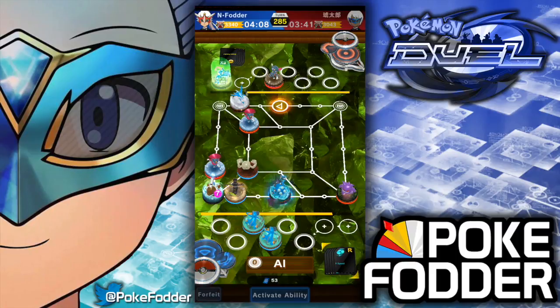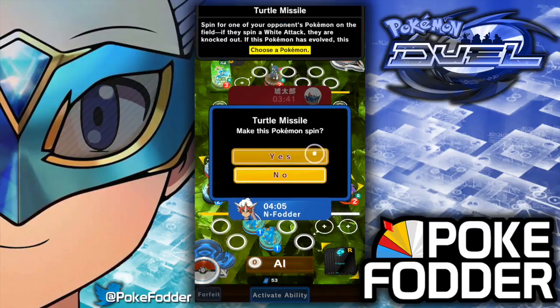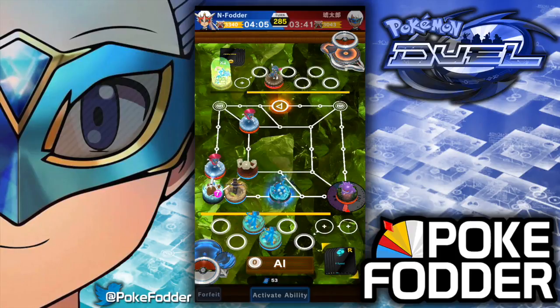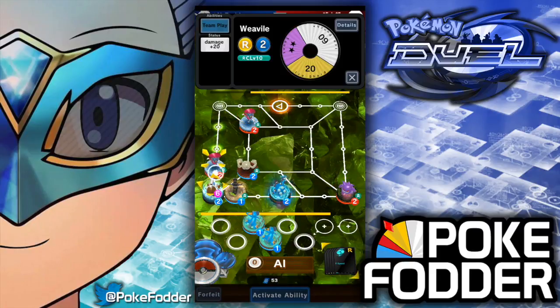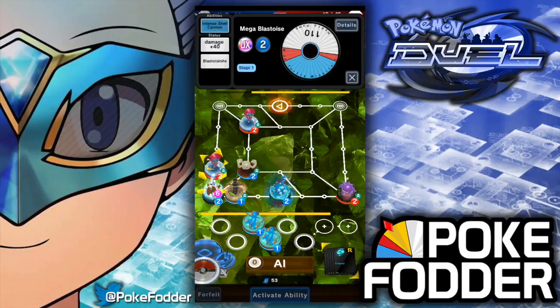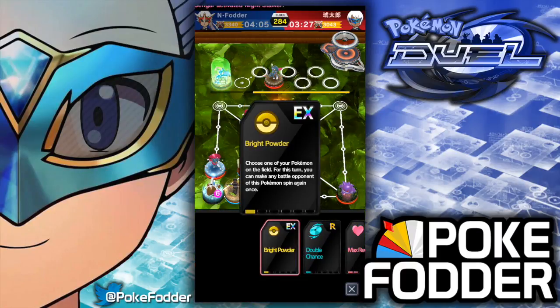Mega Blastoise — that ability is so good. That was a close one, but I've got at least another try. These Weaviles have a ton of white as well. I am definitely going to attack again. I have to be careful of rolling Miss.